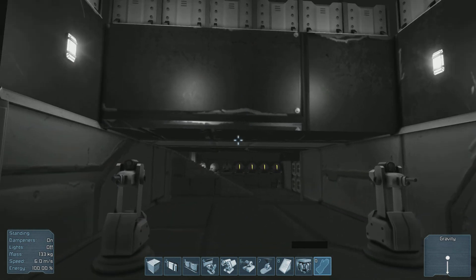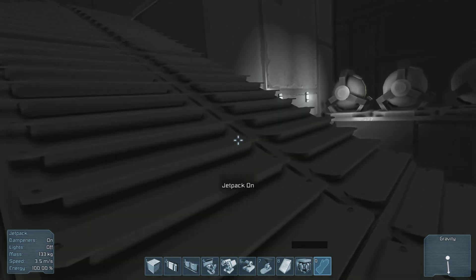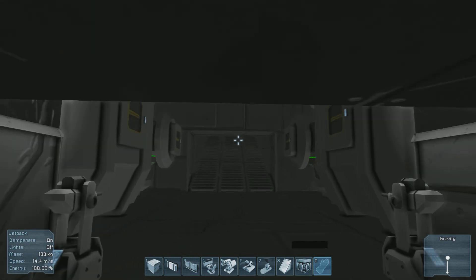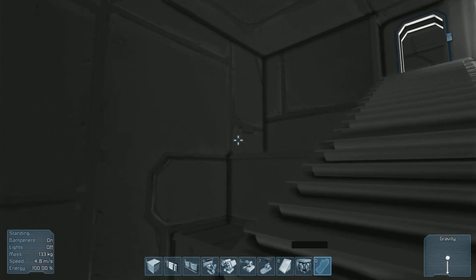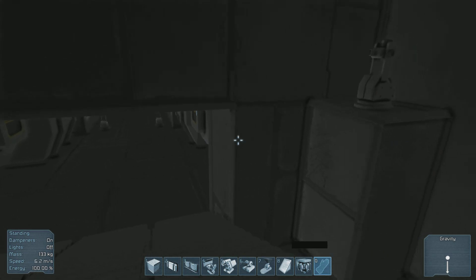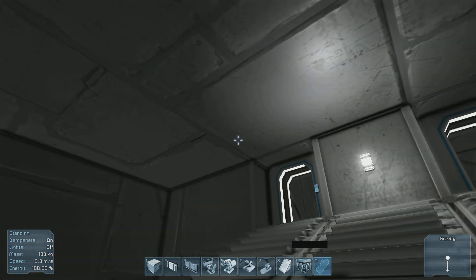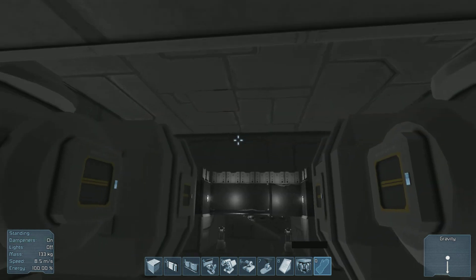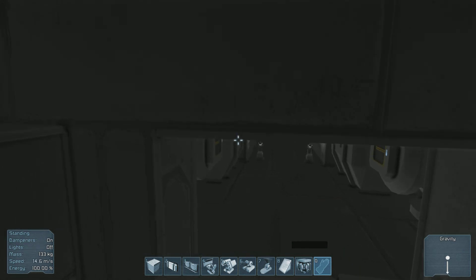Whenever they add the ability to turn gravity generators on or off and add an electrical system, I will probably make a gravity generator in the back that can be turned on by a flip of a switch, facing upward instead of downward — which will make anyone in this room fly up toward the ceiling, linking it so they need to use a jetpack to get into this room. As a protective measure.